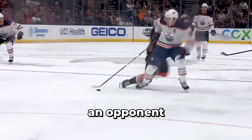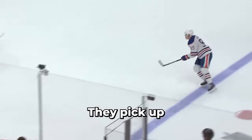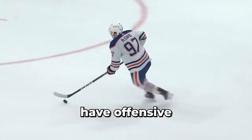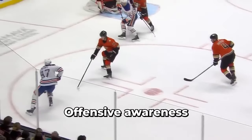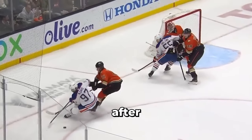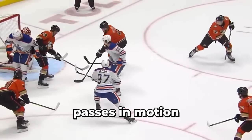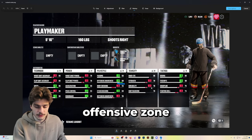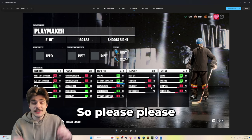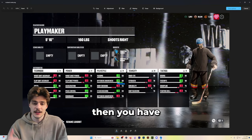If you ever play an opponent and you poke-check them or stick-lift them and they pick the puck up right away, it's because they have offensive awareness cranked to the max. Offensive awareness helps you pick the puck up after you've been poked or knocked off the puck. It also helps receive passes in motion, as well as picking the puck up in both the offensive and defensive zones. Please use offensive awareness more on these builds.